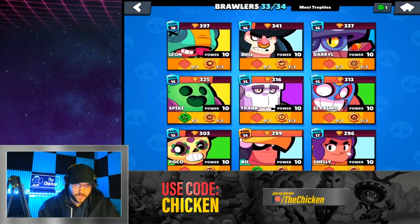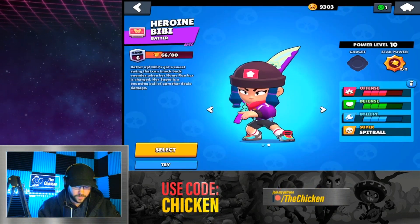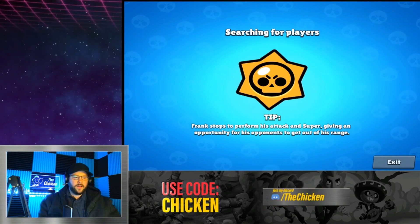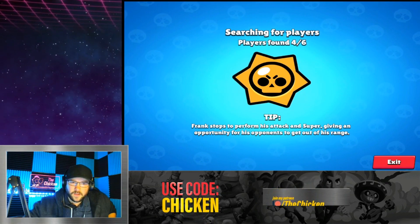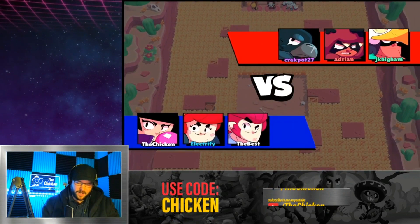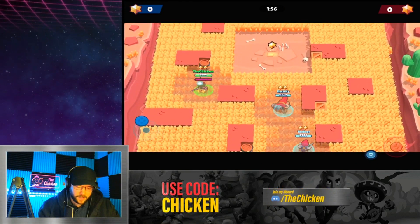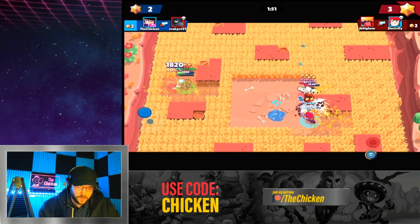Overall decent changes — a lot of it was focused around gadgets, which makes a lot of sense. Let's load up BB and play some Bounty with randoms and see if we like the changes. BB's movement speed went from fast to very fast. I always liked playing BB but I didn't feel she was too slow, I just felt she wasn't the greatest.